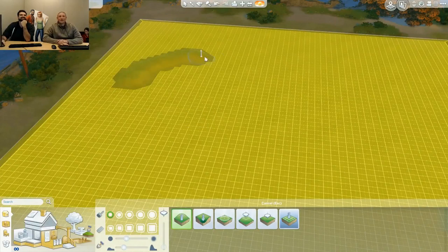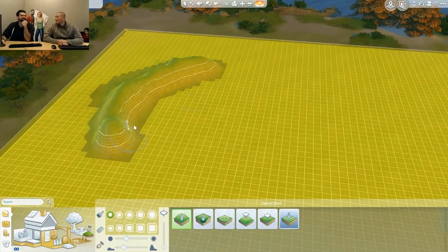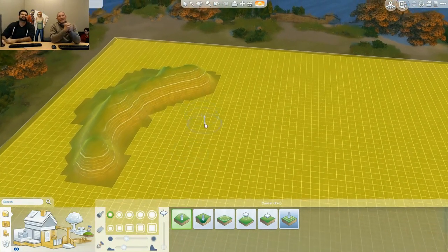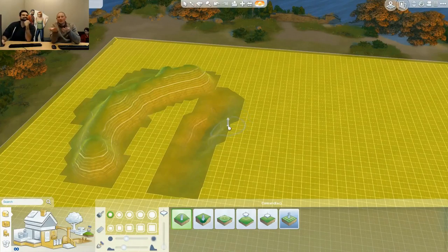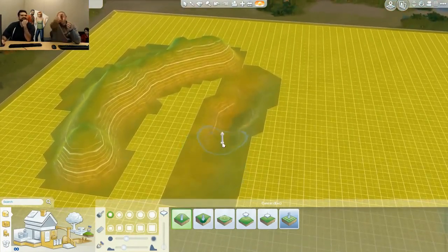Raze is our first tool — it allows you to bring the terrain up. The y-axis moves in that direction. No up sculpting tool would be complete without its polar opposite, so we have Lower right next to it — the anti-up. You can lower terrain with the actual lower tool.